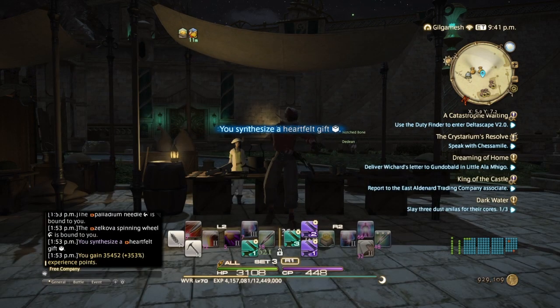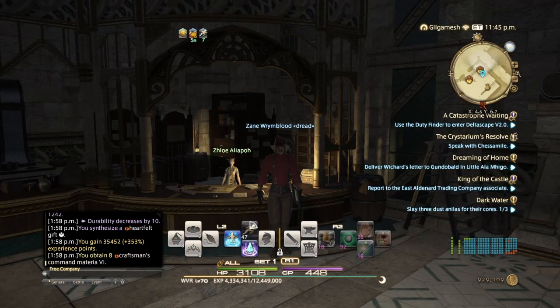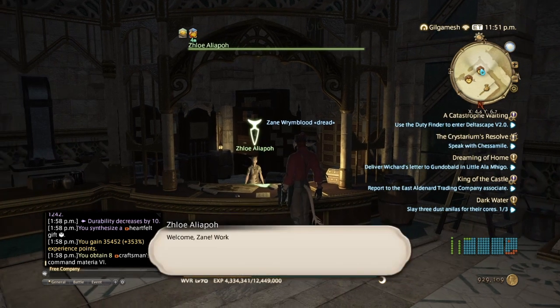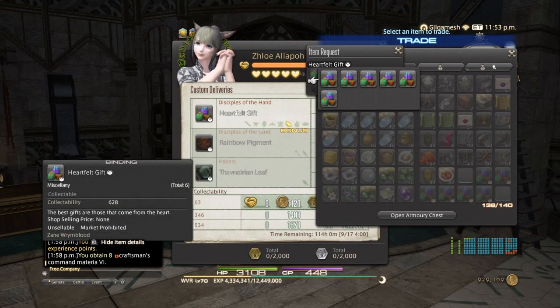I've got to make 5 more of these. When we're done making all 6, we will continue. I just finished making the 6 items for Zloie. I also used my scripts to get some materia. I do not recommend ignoring your scripts — spend them so you don't lose them, and get materia. It's always important to get more materia. So I made sure I did that.